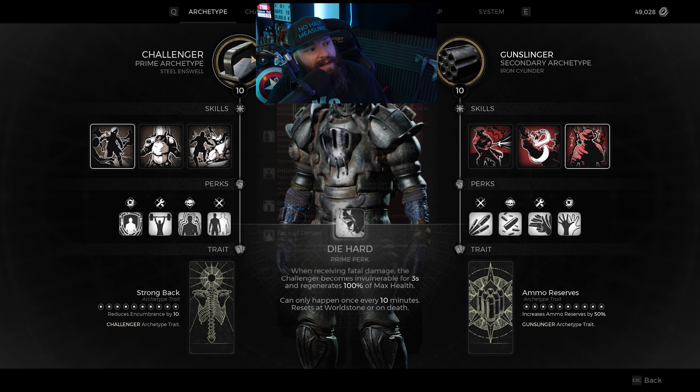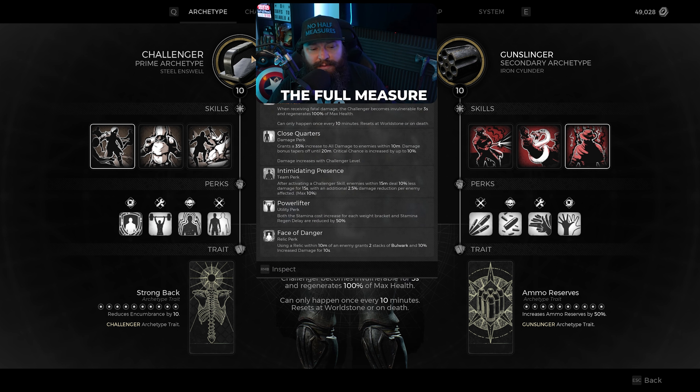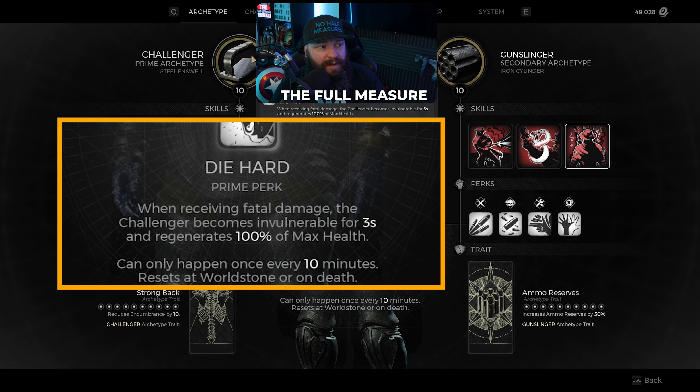Definitely you want to go one defensive and one offensive. Two defensive you could also do, but that can sometimes mean you just take way too long to deal any damage. Challenger is a really good option for a defensive archetype just due to the fact that we have access to Die Hard as our prime perk — as long as we choose this as our prime archetype. Die Hard is essentially a resurrection for yourself that gives you all of your HP back and three seconds of invulnerability.